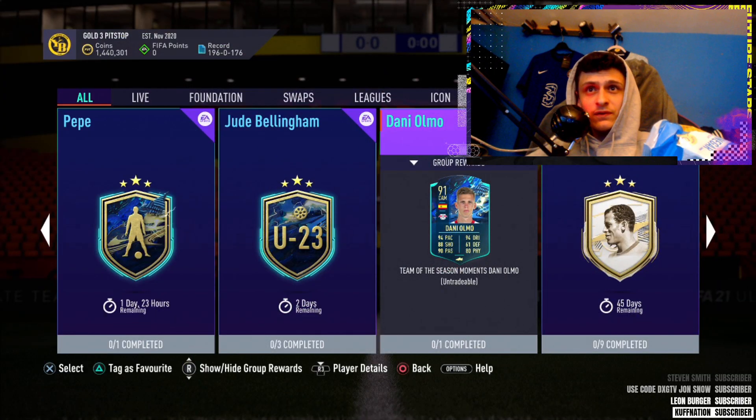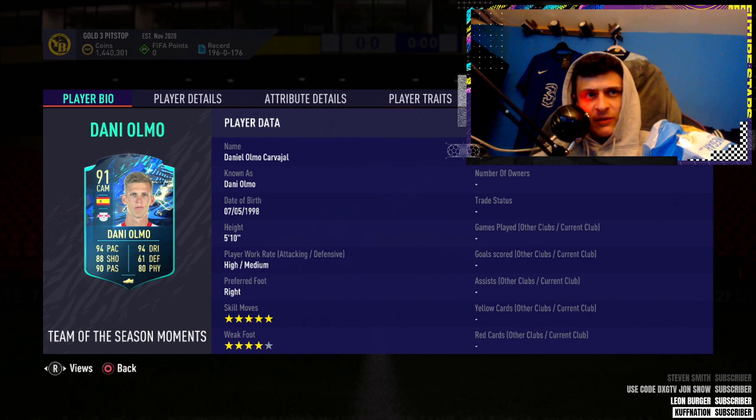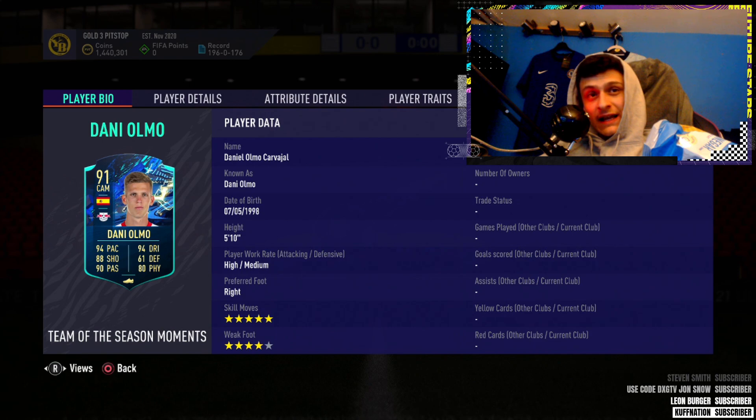Welcome back to a brand new video. Today we have got a very good value SBC - we've got a one-segment Team of the Season Danny Olmo. We'll do a quick review then jump into the cheapest method. If you drop a like, we appreciate it. He has got a five-star skill moves upgrade, which is huge.